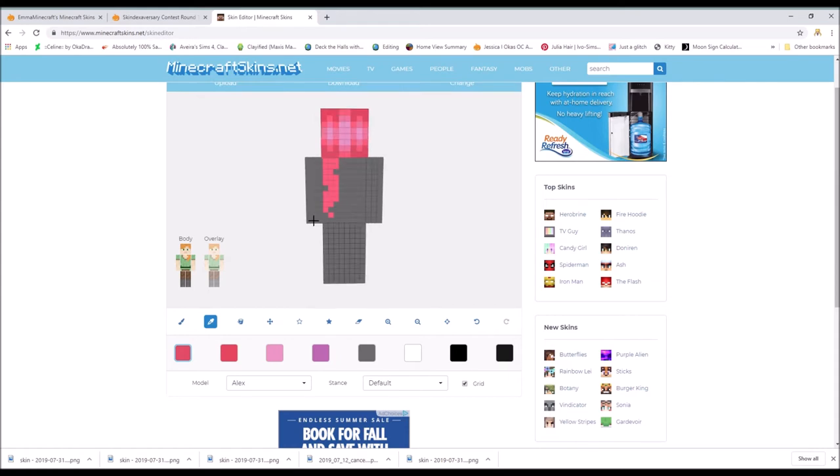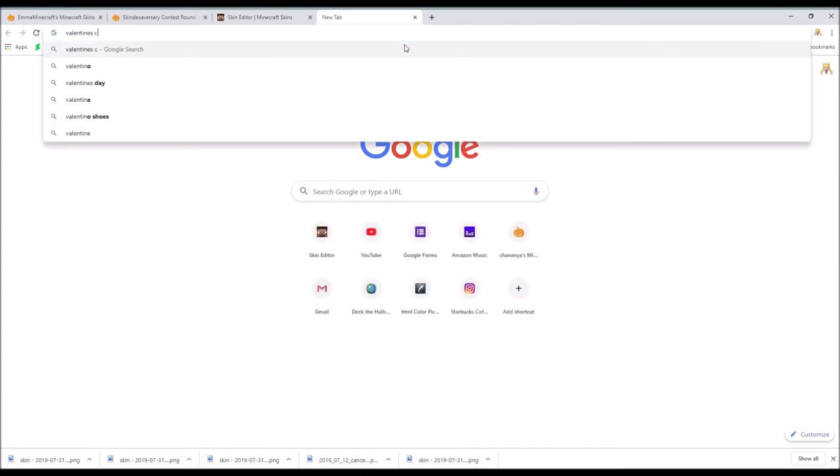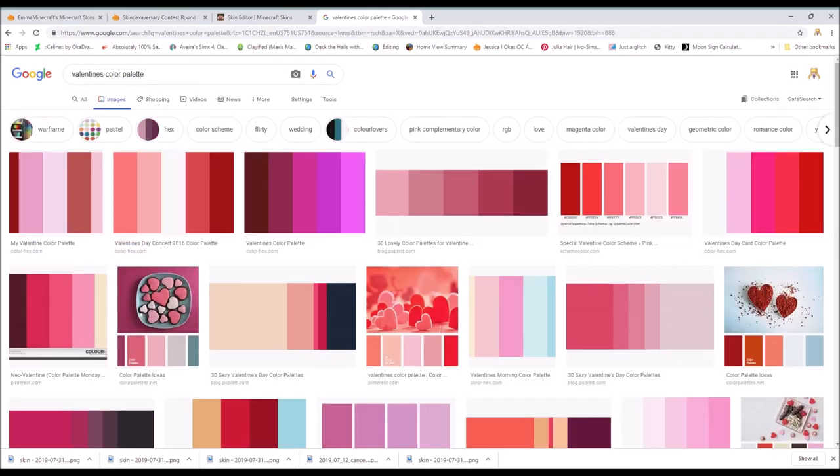I really like this skin editor because you can get a palette from it. If you have a hard time choosing colors, it helps to find a palette online — just search up something like Valentine's Color Palette. There are a lot of options, and you can take that into your skin.